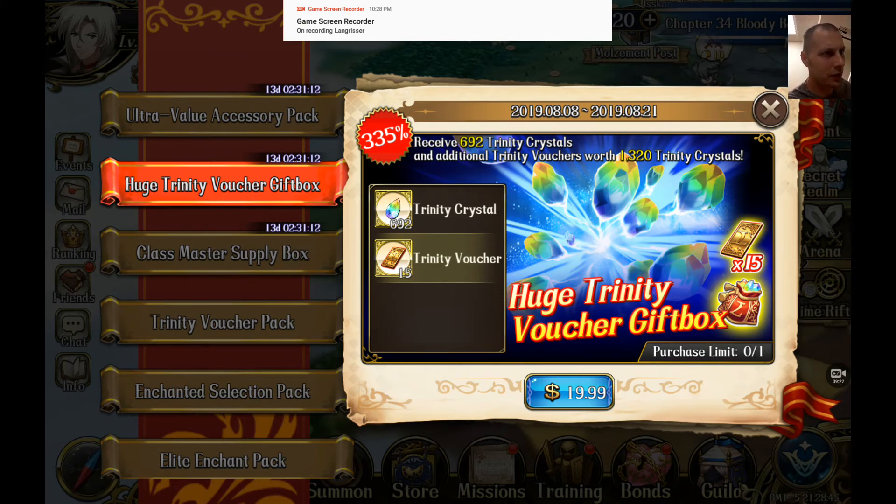Typically I wouldn't do that on my alt, but it's $20 for a chance at pulling one of them. Even if you're not trying to pull these characters, this is a good bundle to buy and just put in your back pocket and save it. Less than a dollar per summon — I think that's pretty awesome, and I'm always happy to see this huge Trinity voucher gift box. I will always advocate for it.